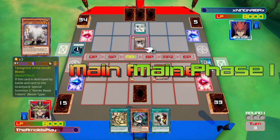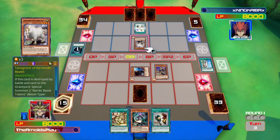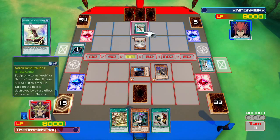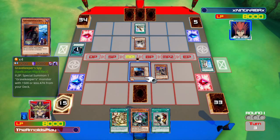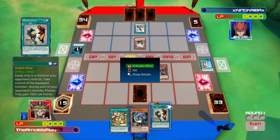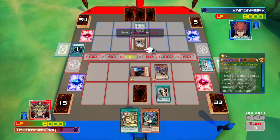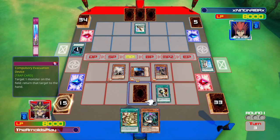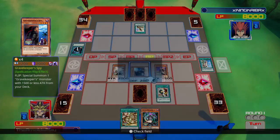I have several options here. I just drew Snatch Steal, so what I'm going to do is play Snatch Steal, which will take my opponent's monster and bring it to my side of the field. Now I'm thinking about whether to play Secret Village of the Spellcasters.